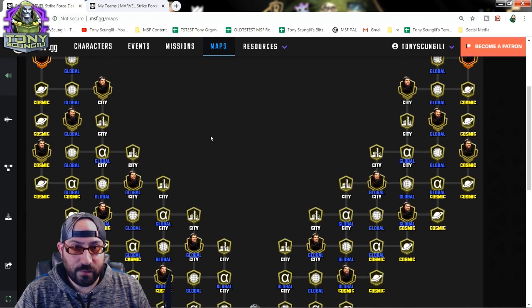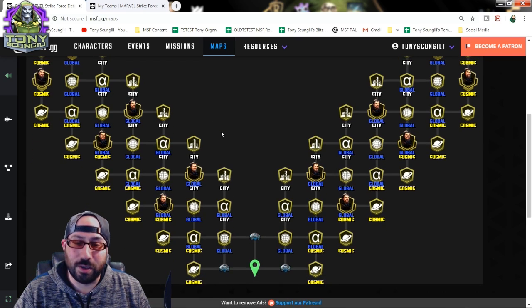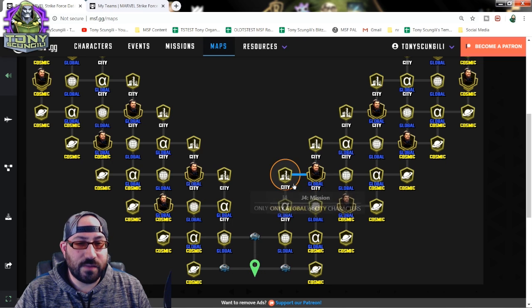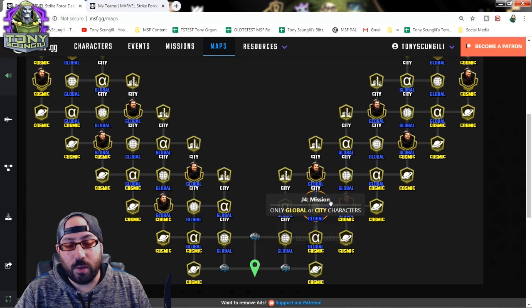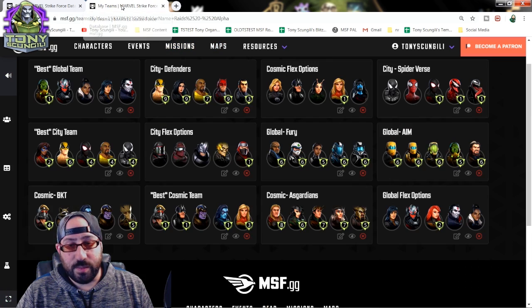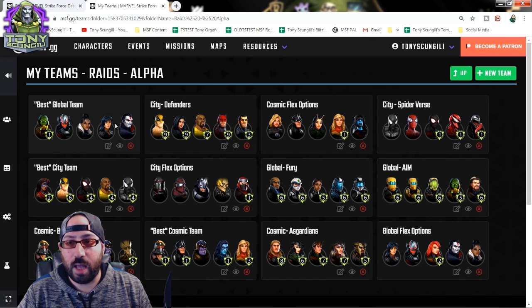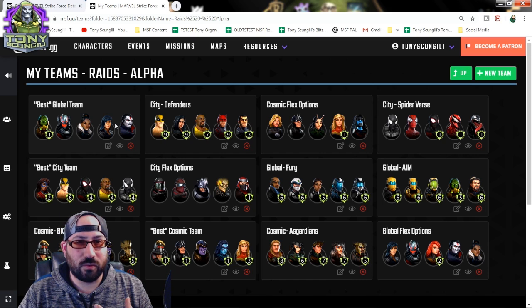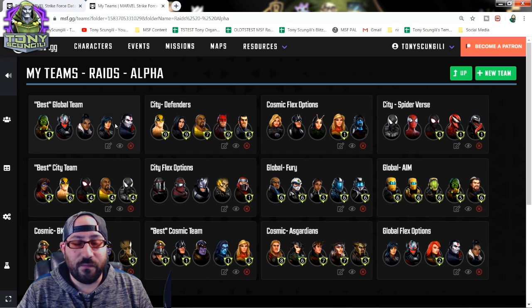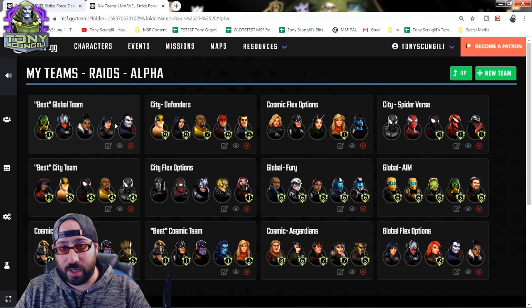There are optimal teams on each lane that you can use to fight pretty much any fight, especially as you've invested highly in them. I've done every single lane in every single raid and spoken with many other players, both in my alliance and outside, to determine what teams they've used to come up with these lists. MSF.GG is a phenomenal tool if you don't know about it - it allows you to upload your roster, keep track of everything, build maps, and keep track of what you're doing and what you could be working on. Check out MSF.GG if you haven't.